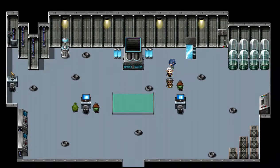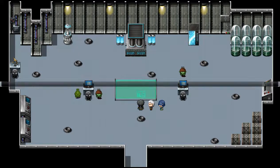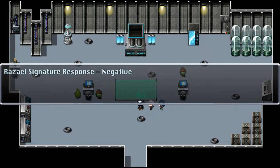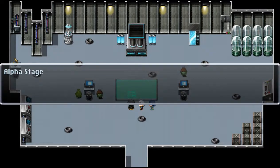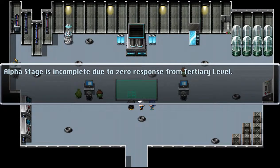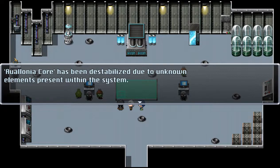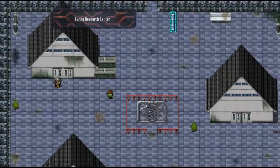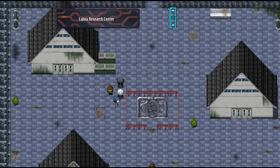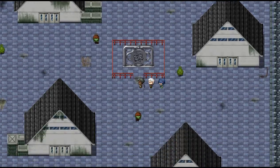So we got ourselves another Corinth Shard. Reinitializing base code — negative. Raziel's signature response — negative. So now we do know that this place has something to do with the Raziel particle. Alpha stage is incomplete due to zero response from tertiary level. Avalonia core has been destabilized due to unknown elements present within the system. So you can see they were clearly trying to do something revolving around the Raziel particle here, and clearly it went wrong.